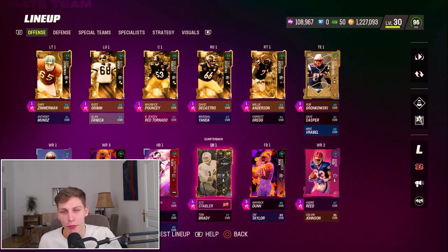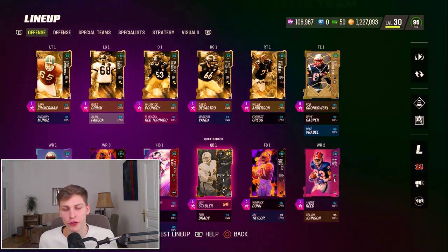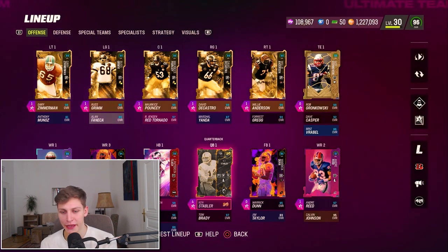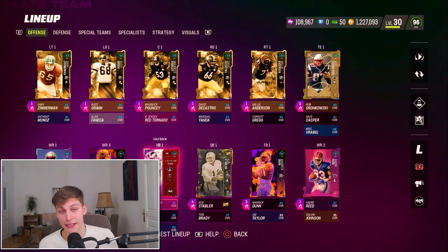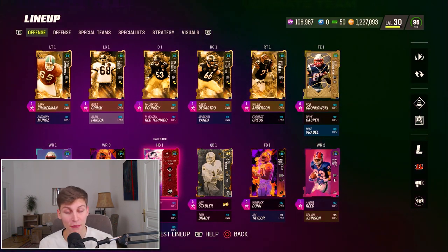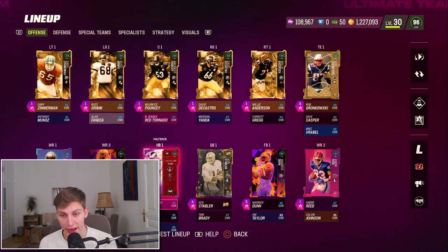We're gonna go to the game in just a second but I want to break down my team a little bit and show you the couple of things that you want to look out for if you want to play like me. First of all, Cordell Patterson - he's just a godly card. If you equip him with Phenom and Short in Elite, he's the best running back in the game, there's no doubt in my mind about it.